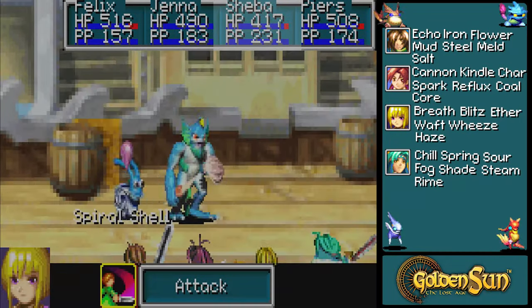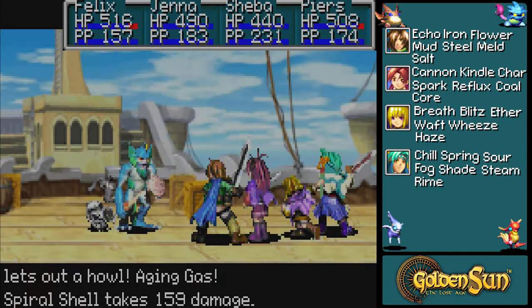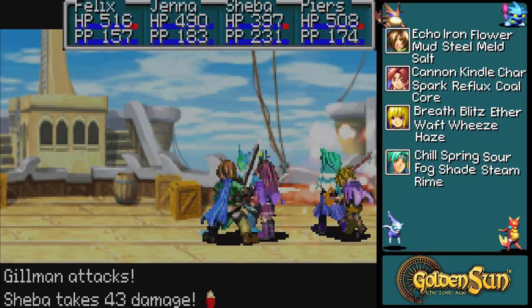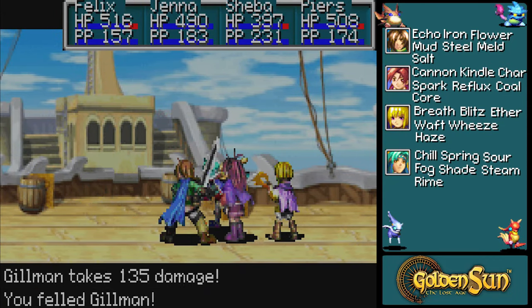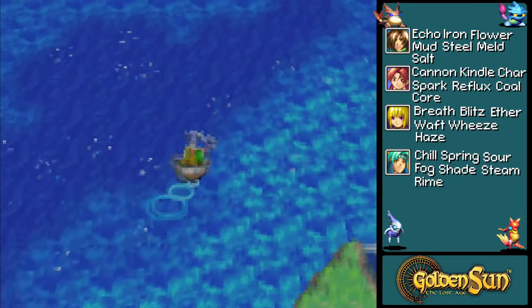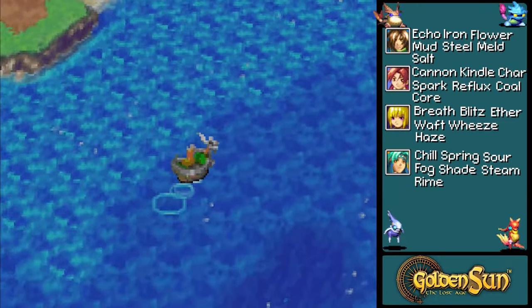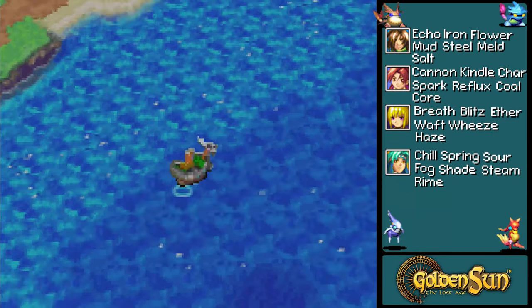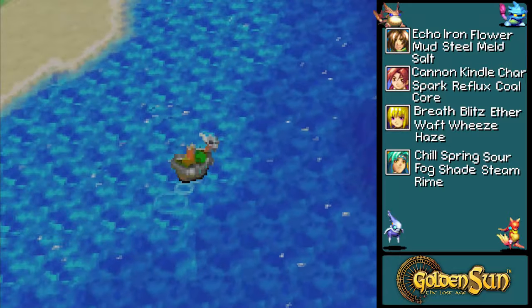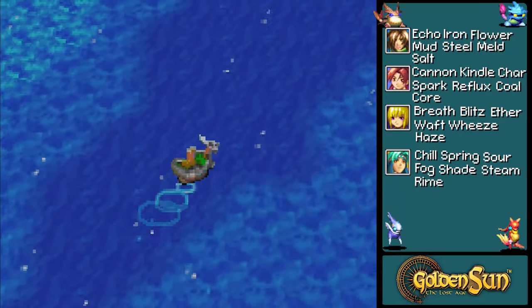Was the game glitching out last time I was playing it? Because Shiba was actually able to heal up off of Aging Gas. I don't know. It's just really weird.